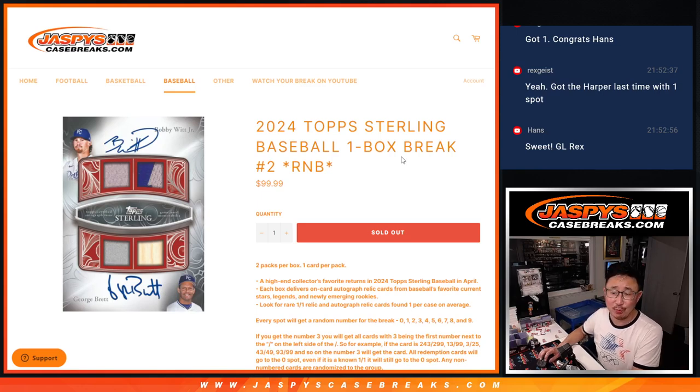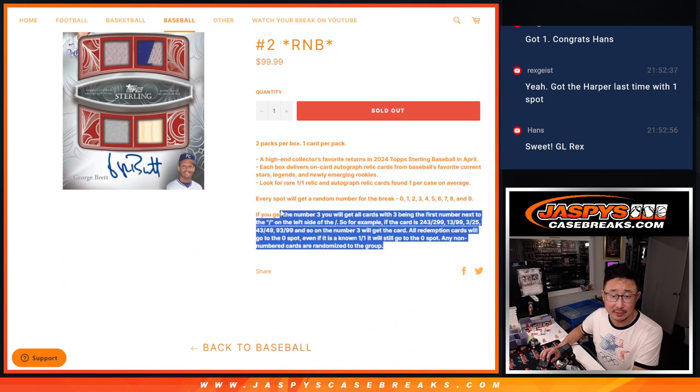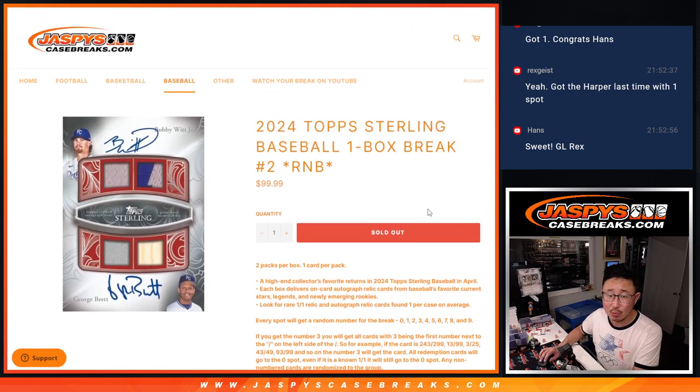Hi everyone, Joe for Jazby's CaseBreaks.com, coming at you with a one-box break of 2024 Topps Sterling Baseball, random number block number two, so the whole break is serial number style. Any non-number stuff doesn't apply — pretty sure everything's numbered to 25 or less, so we shouldn't run into that. It's just two packs per box, one card per pack.